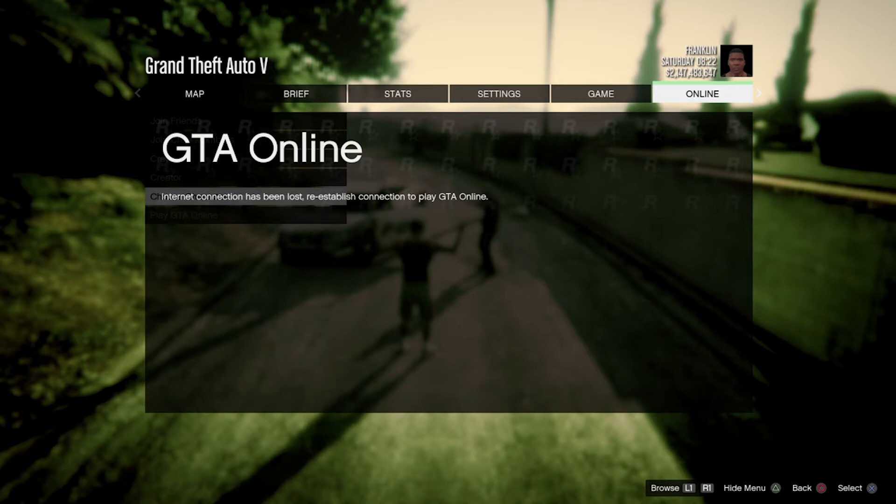Hover up and select Choose Character, then hover over Play GTA Online. You should get a prompt saying you must be online or something similar. Once the whole menu reappears, just press up and spam X until you get to that option — you'll see it on screen.